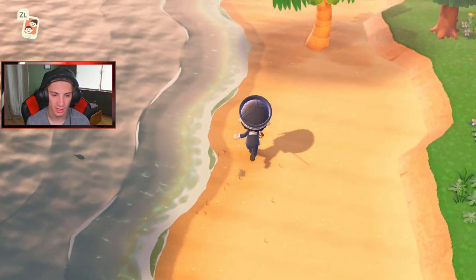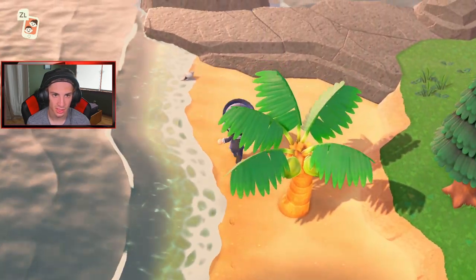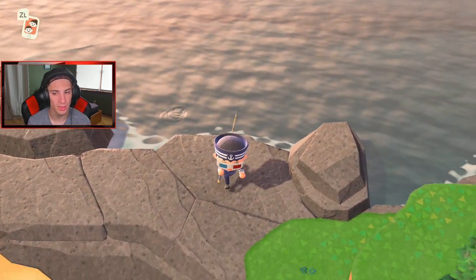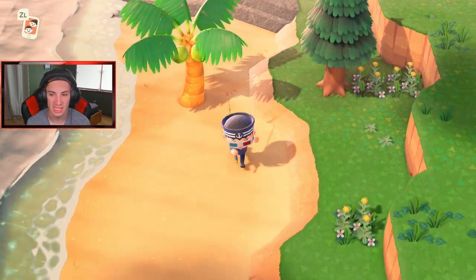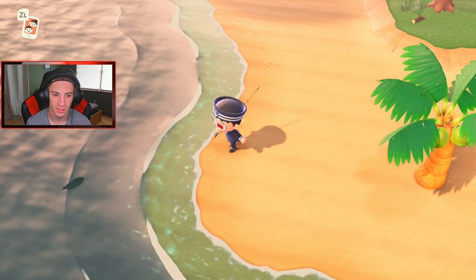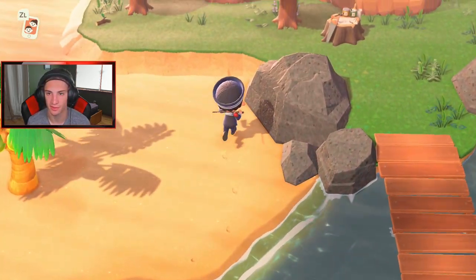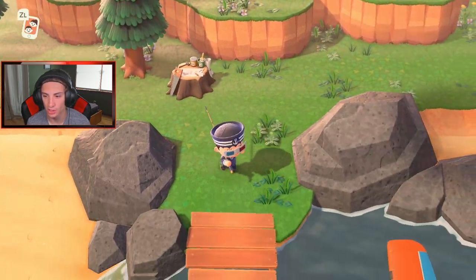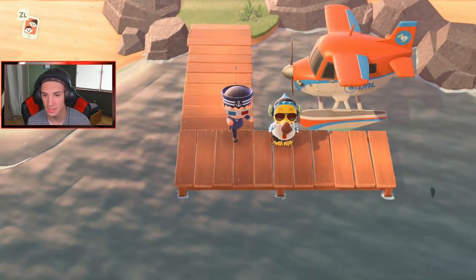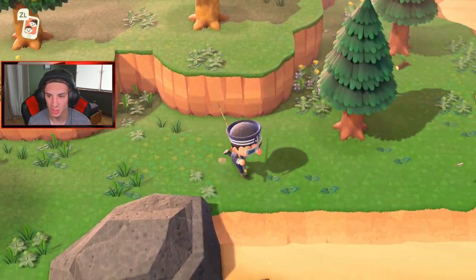I think we used up all of our fin luck — our magic fin luck. Did we use it all up? And this isn't even Fin Island! Imagine Fin Island, dude — it's just shark after shark. I think everything that spawns there is a fin fish, so it's either suckerfish or a shark, which is amazing. We're gonna take a picture with Wilbur with these sharks — these sharks are rocking out!